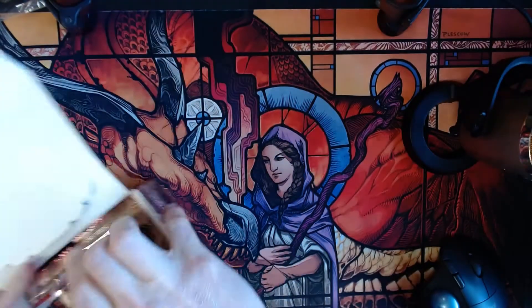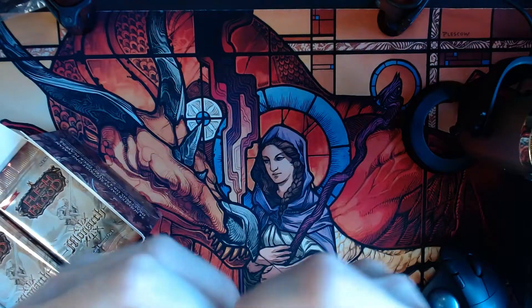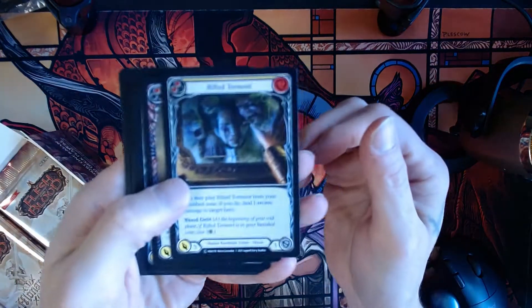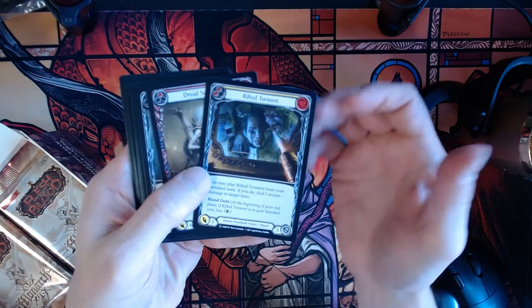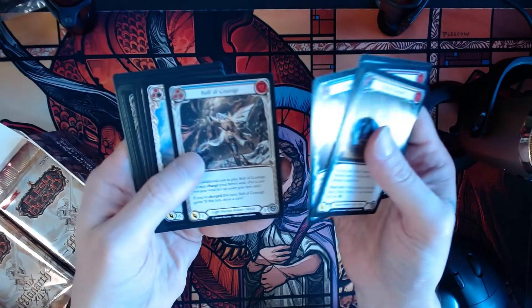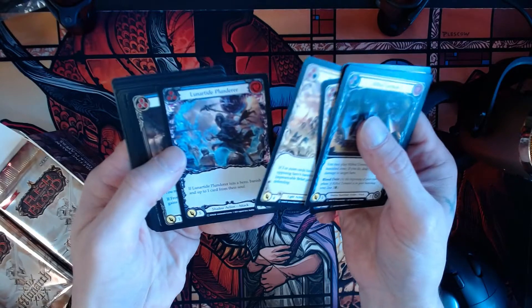Flesh and Blood. It's like hand-to-hand combat. You have armor, you have weapons, you have a deck that are basically your skill sets. So you might be a warrior, you might be a ninja, you could be some sort of — it's all kinds of different cool things.